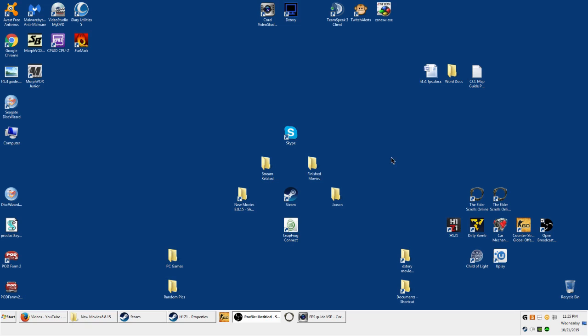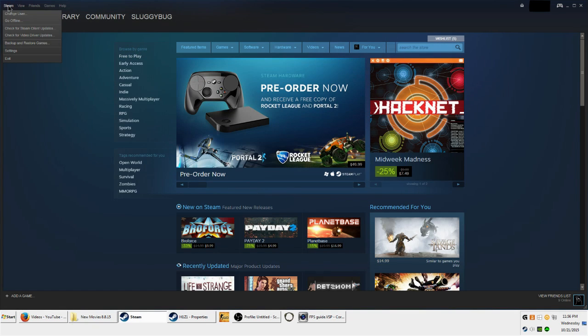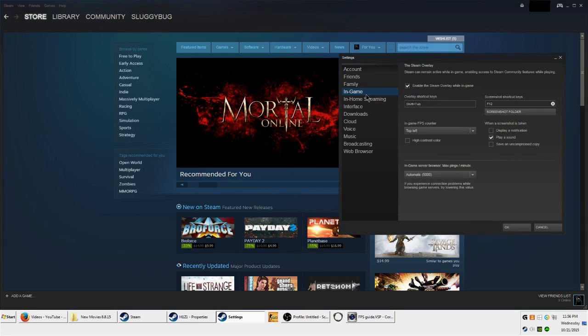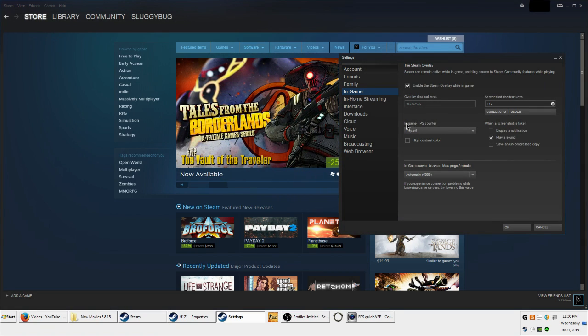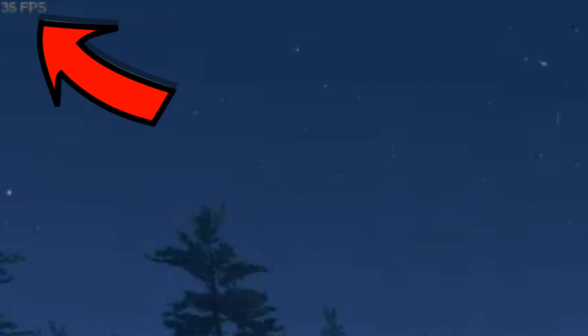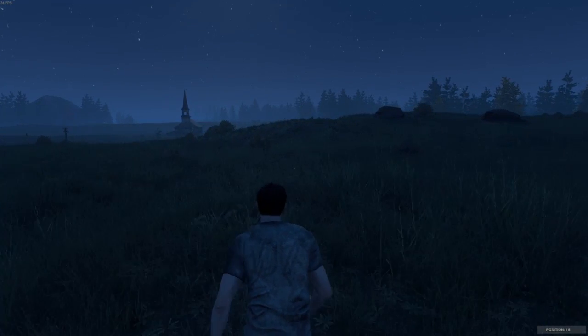The first thing you want to do is open up Steam and click on Steam, then go to settings and click on in-game. You should see an in-game FPS counter tab. Pick a corner that you like and click OK. This will allow an FPS display to appear in-game showing you your FPS.